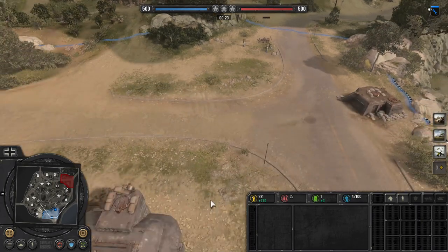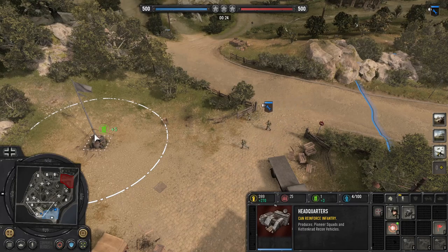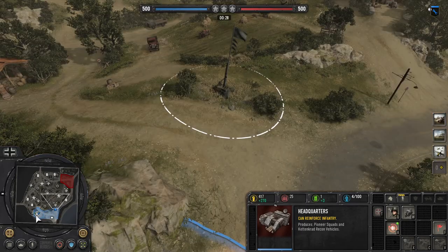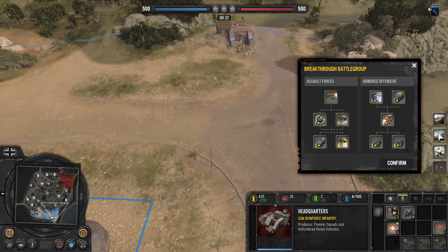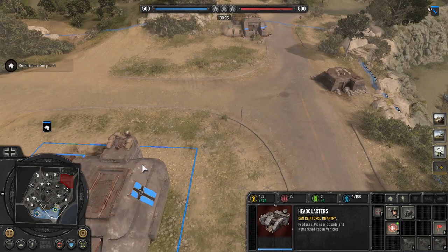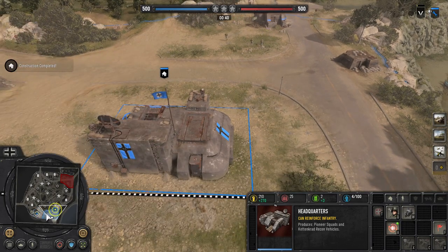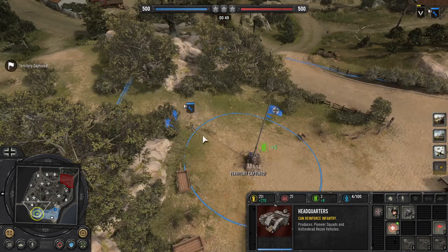Right off the bat I'm going to go ahead and make Grenadiers. I'm going to have these engineers go ahead and cap the fuel over here first. With the Brits I usually would take the Munis, but I'm not going to be going Breakthrough Battlegroup, so no MP40s. I wanted to show how easy it is to play Wehrmacht even without the MP40 build, because I keep seeing people saying Wehrmacht is underpowered.